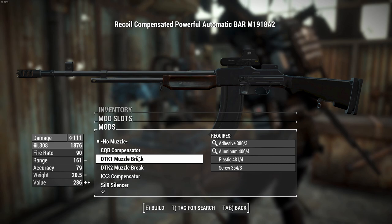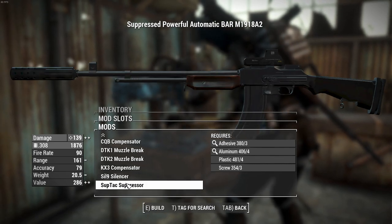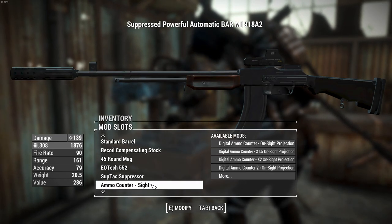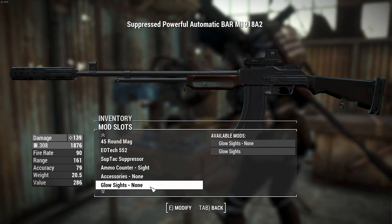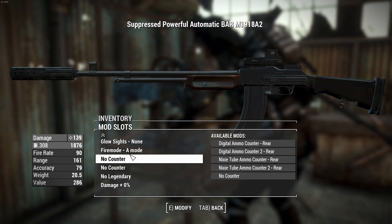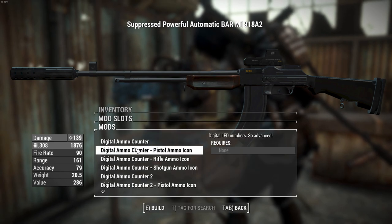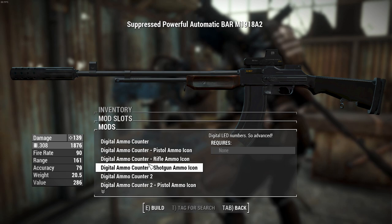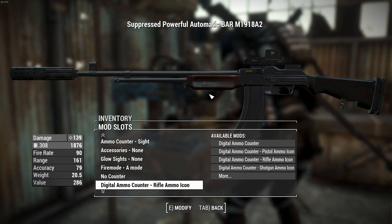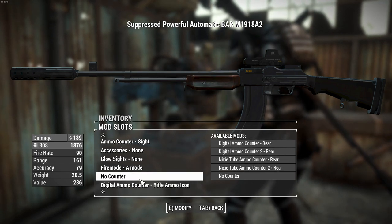For muzzles, you can decrease range and improve recoil with a muzzle brake or compensator, but a suppressor is the way to go. Funnily enough, one is referred to as a silencer and another as a suppressor. The Ace Operator suppressor will increase our damage slightly, which is nice. You can also add ammo counters - there are a couple of positions: one on the sight, one on the rear, one on the side. We'll just get one on the side. You can set it for rifle, pistol, or shotgun ammo depending on what you're using. This gives you a live ammo counter so you can track ammo without taking your eyes off the middle of the screen.